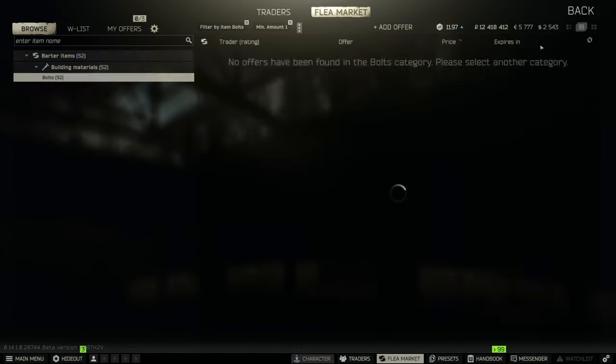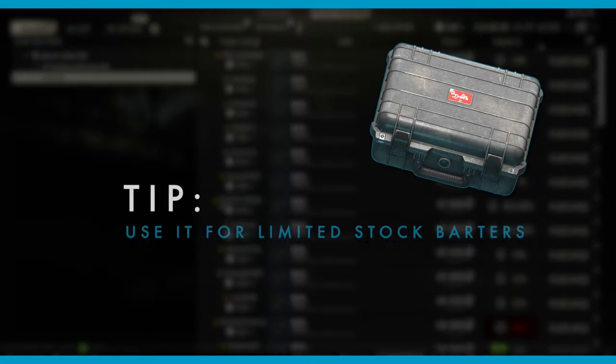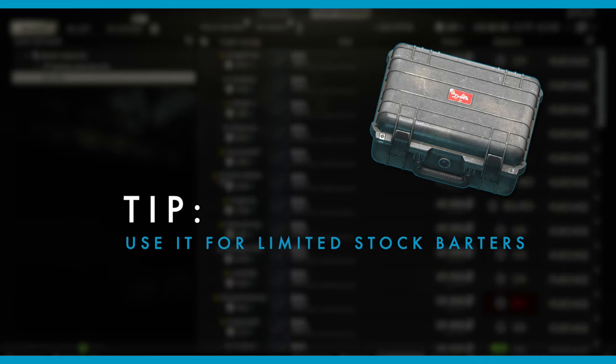Let's try it again — tab, tab, tab, tab, tab, tab. This is how you get the cheapest bolts from the flea market.